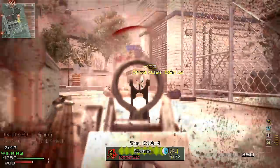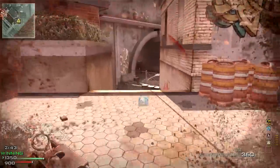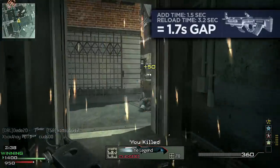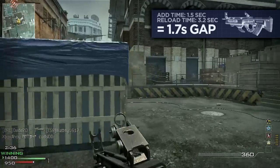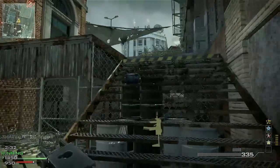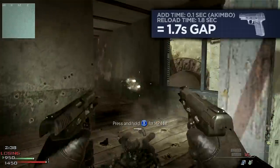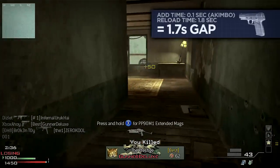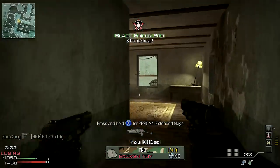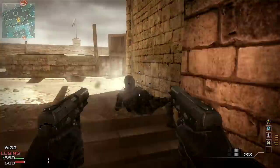Most weapons' add time is at about three quarters through the reload animation, but some weapons can attain greater benefit than others. The FAD is amongst the better weapons for reload cancelling, with a potential 1.7 seconds that can be shaved off. Particularly of note is the 5.7 pistol paired with the akimbo attachment, which has an add time of only 100 milliseconds – meaning the weapon is topped up almost immediately and will be ready to fire with a full magazine after only a brief interruption.